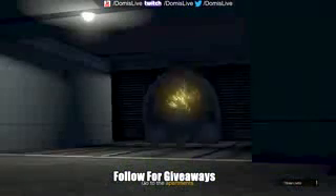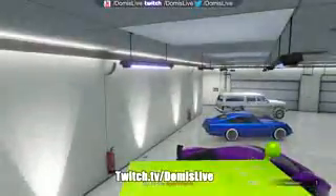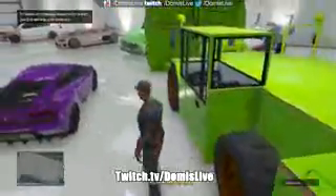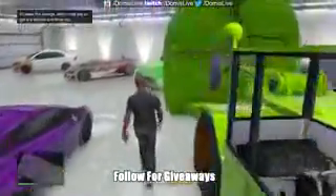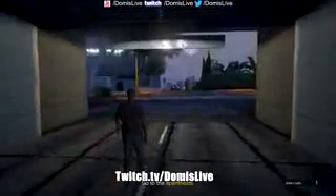Now I'm gonna show you guys how to park this inside of your garage. This is really easy — all you guys gotta do is pull this in backwards. You cannot go through the front of the garage with the front of the vehicle, it's not gonna work. As you guys see here, the garage almost came off of this thing — this thing is crazy — but we're all good.